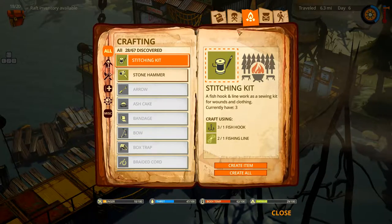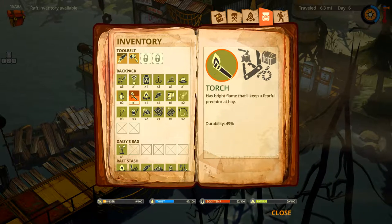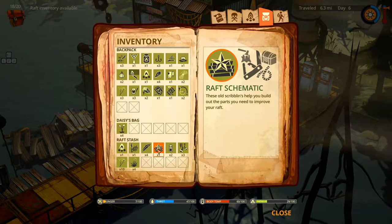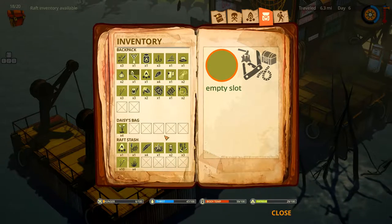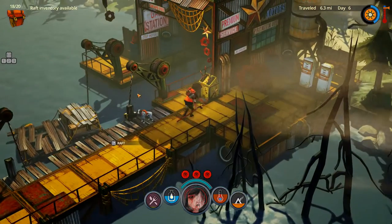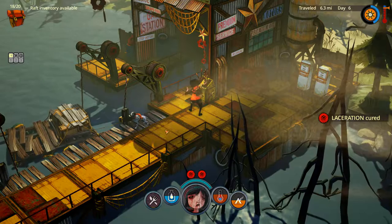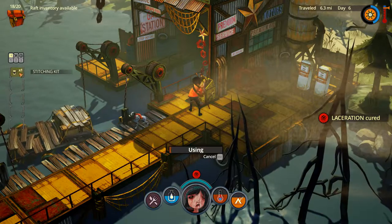I'm gonna get rid of the infections right now — I know you guys are probably screaming at me to do it. I just wanted to see where it was gonna stop me. Where are they? Are they on the raft? Oh, they're in my inventory. Okay, good — I just didn't see them. Oh yeah, they're also in my medic slot too. It'll be a lot easier — just so I can build a crane right after this.